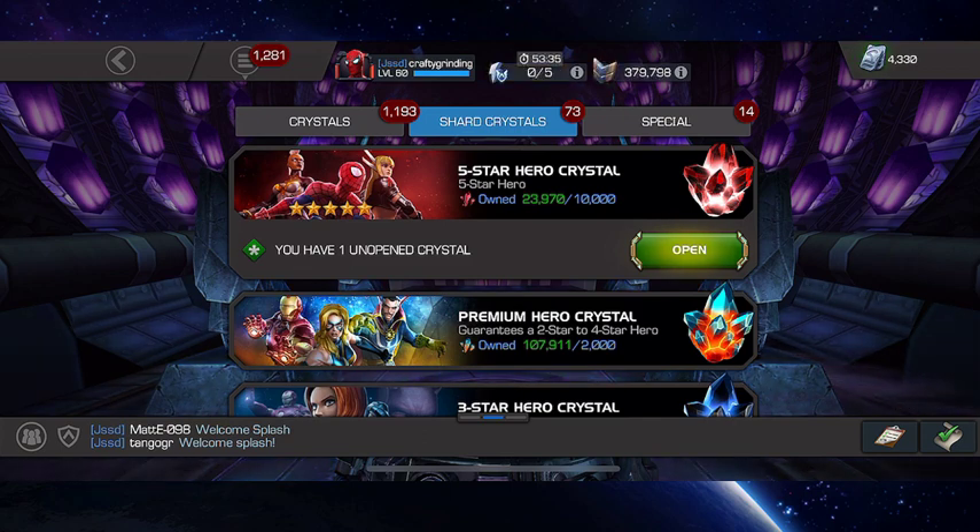I'm on my main account. I've been able to save up over 20,000 five-star hero crystal shards and already have a fully formed crystal ready to open. Given the status of my roster and needing more high-end six stars to rank up, and after that recent six-star opening where I had a total epic fail, it's time to open up some of these five stars and see if I can do a little makeup here.